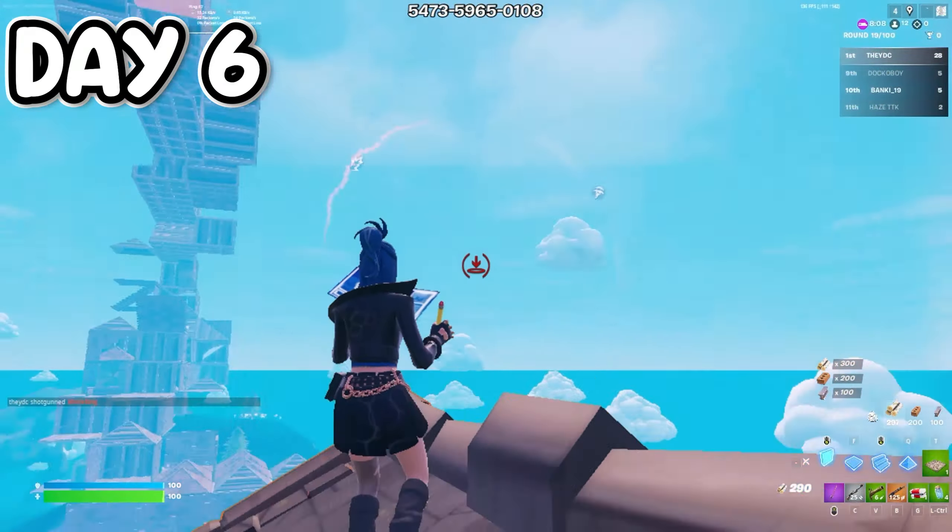Day six of forever zone wars — same as before. I get more kills, play a little better, and I'm more aware. Everything I practice is going into use. I'm playing better, safer, smarter, and faster. One thing I really noticed is that I don't get stuck in the storm anymore. But besides that it's all the same. This was forever zone wars day six.